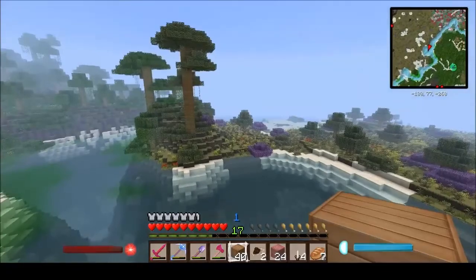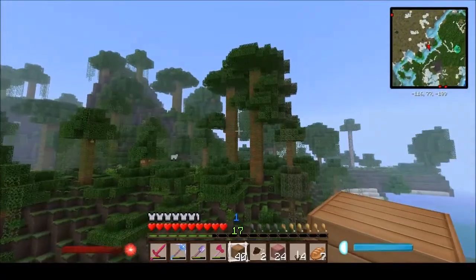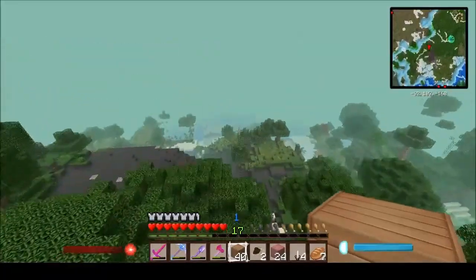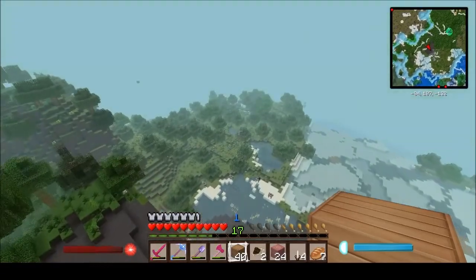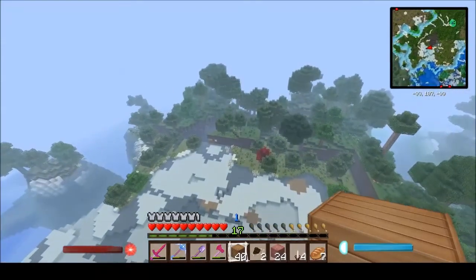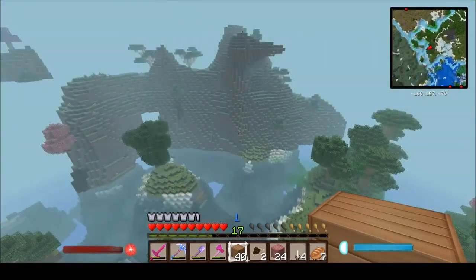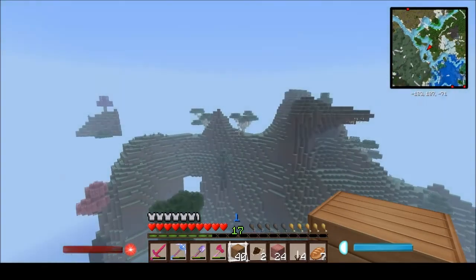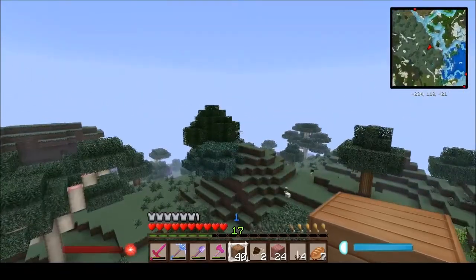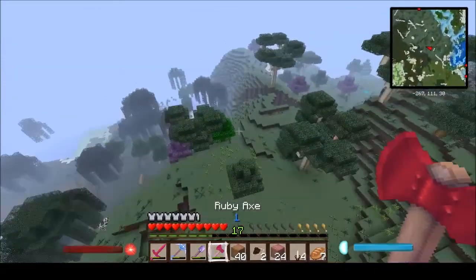Let's have another fly around — there's nothing too much around here. That's normal woodland, that's fine. This is probably the swampy area. Maybe that's some of that willow wood — didn't really look at that one, did we?